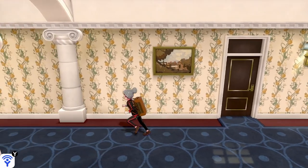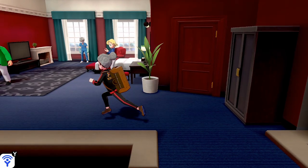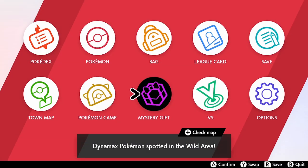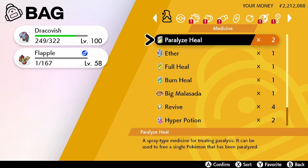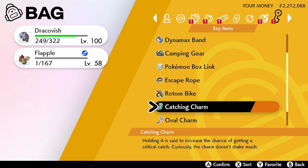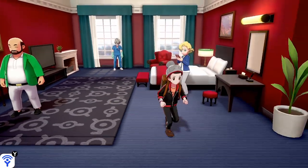In the next room of the same Circhester hotel, you will find an NPC who is dressed like a doctor — also known as the director of the game. If you speak to him he will give you the Catching Charm, which increases your chances of a critical capture on wild Pokémon. You can tell when a critical capture is happening while the Poké Ball is shaking in midair — once it hits the ground it will not shake three times; it will just click once and you will have caught that Pokémon.